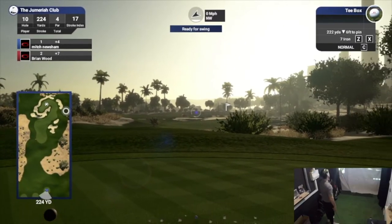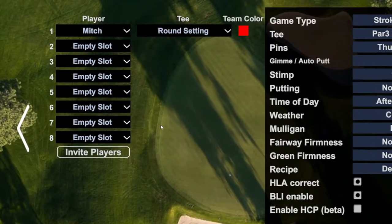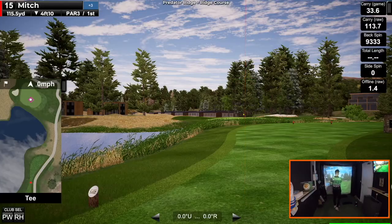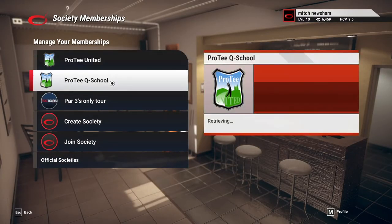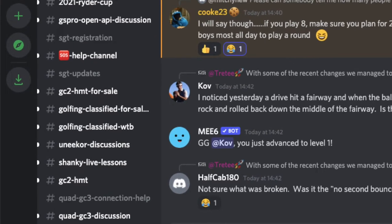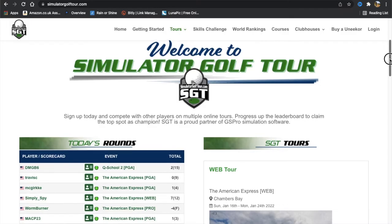Both pieces of software allow you to play locally at home as well as online with people from around the world. You can have up to four players at a time on the Golf Club 2019 and a massive eight players on GS Pro. There's an amazing and active online community for both softwares. The Golf Club 2019 lets you create or join online societies following the PGA Tour schedule, while GS Pro users use Discord to arrange online events and competitions, including an official simulator golf tour with world rankings.